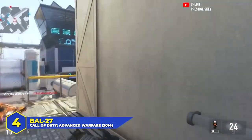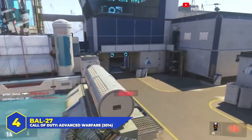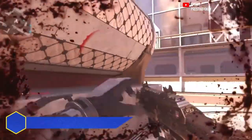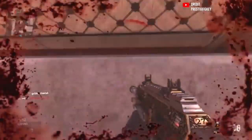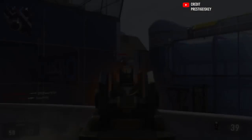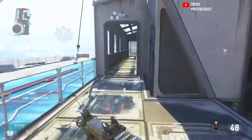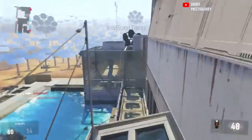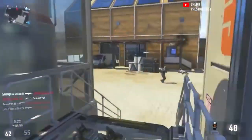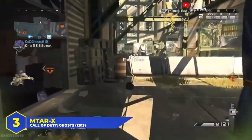At number 4, the BO27 in Advanced Warfare. Whenever Sledgehammer releases a game with an overpowered weapon, people immediately compare it to the BO27, because that gun completely broke the game. Unlocked at level one, hands-down the best gun in the entire game. Easy to use, good time to kill, and a laundry list of variants that made it even better. The Obsidian Steed, the Inferno, the Royalty — it didn't matter which variant you got, they were all busted.